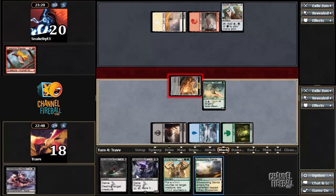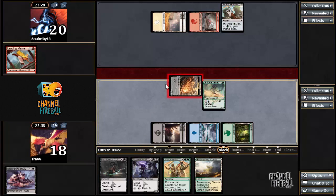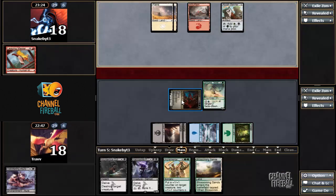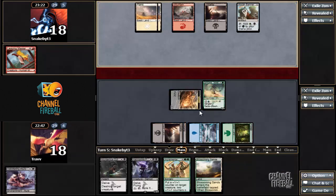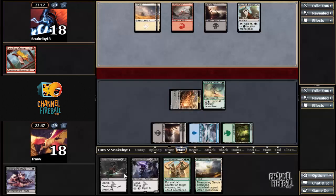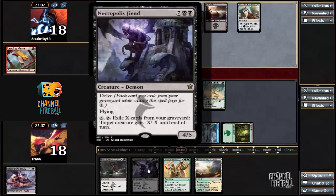Alternatively, we can play Blossoming Sands and Murderous Cut next turn and be way ahead on board. Then we can start doing this. This also opens up the door for us drawing a basic land and then flipping. We do want to start hitting with this as soon as we can, because as good as all the cards in our hand are, we want to fuel Delve so we can get this guy out. He's must-kill — he's huge.